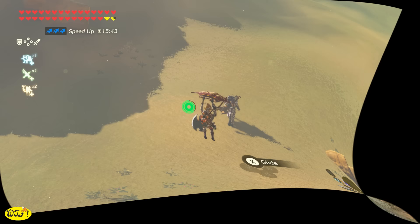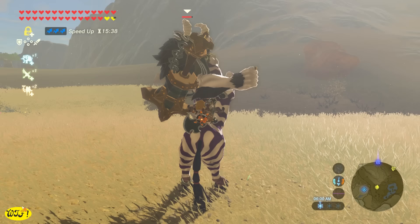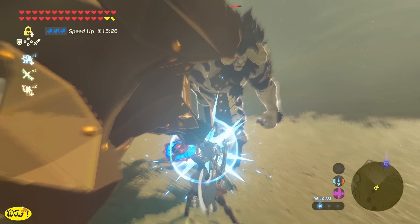Once he throws you off, instantly grab your bow, go into bullet time, and shoot him in the back of the head. When I first approach a Lynel I usually try to get a headshot — I'll use my horse, jump from up high, or just walk up and give them a headshot because I want to mount them right from the get-go. Silver Lynels have a slightly different attack pattern, but the fundamentals are really just the same.